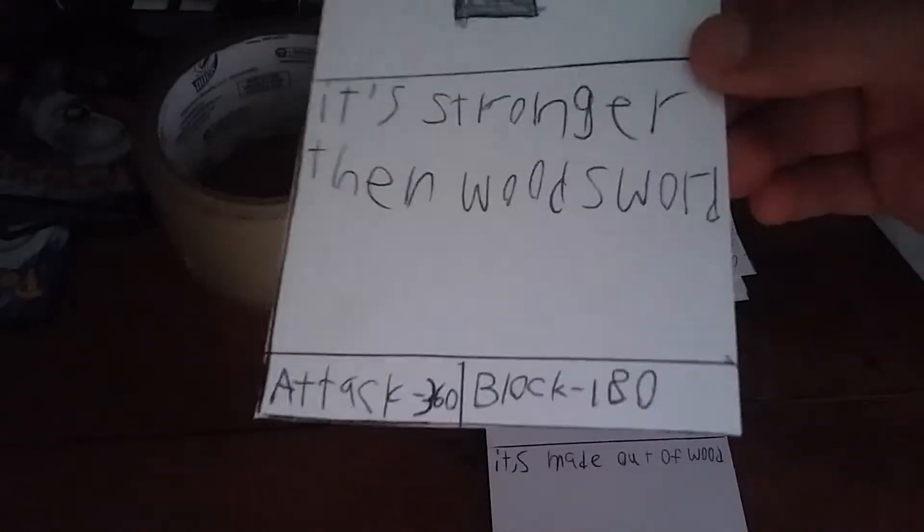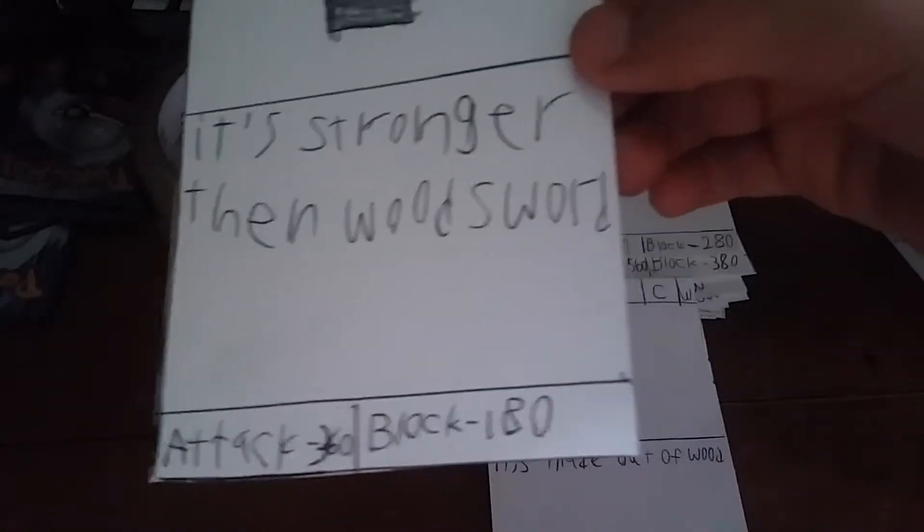Metal sword — Uncommon Weapon. It's stronger than wood sword. Attack: 360, Block: 180.